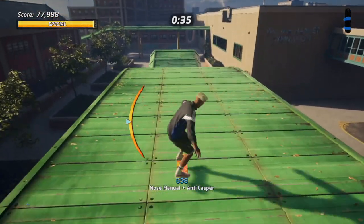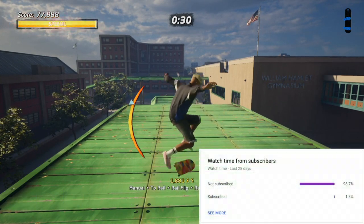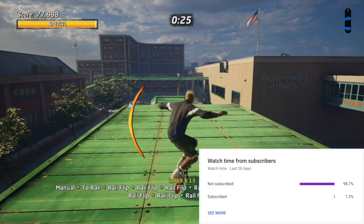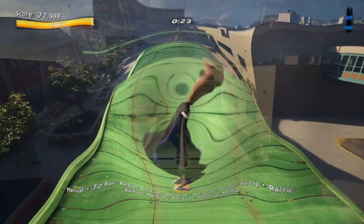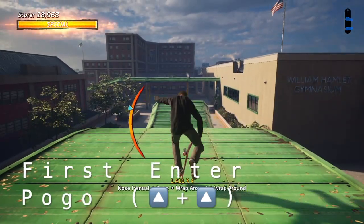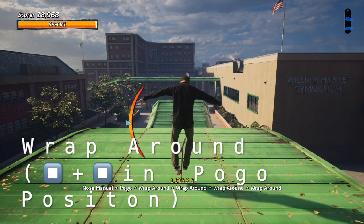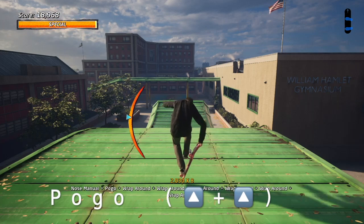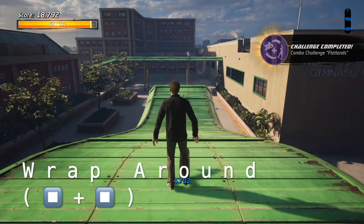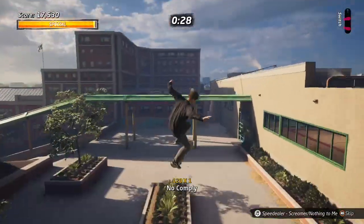Another great looking one is the two rail flip — enter the two rail and double tap square to perform it. Next up is the wraparound: to perform this you must get into the pogo by double tapping triangle, then double tap square or X depending on your console to perform the flip and execute the wraparound. To perform this around-the-world looking trick, be in the pogo position first, then double tap X.